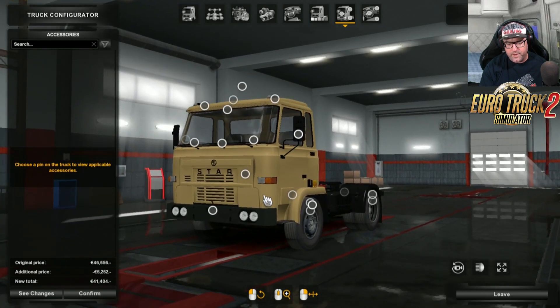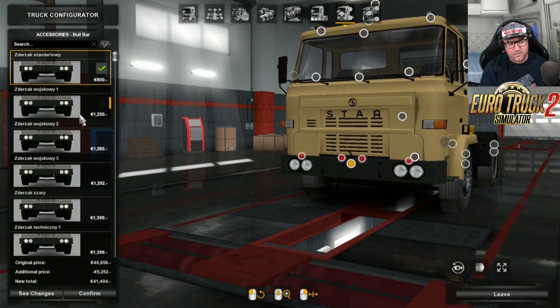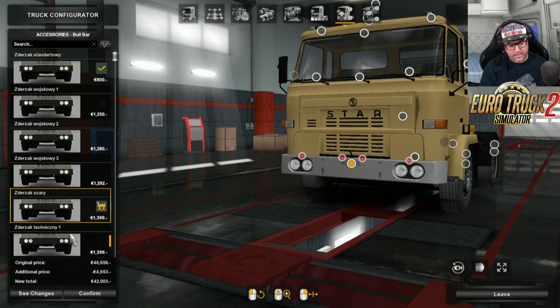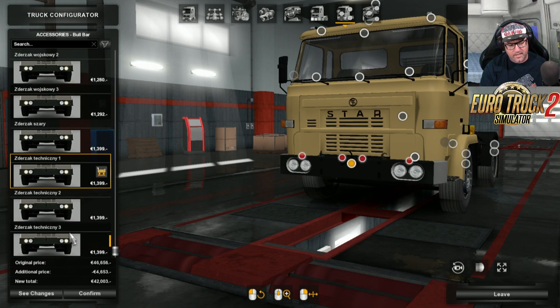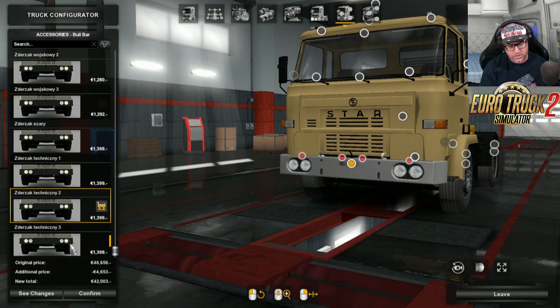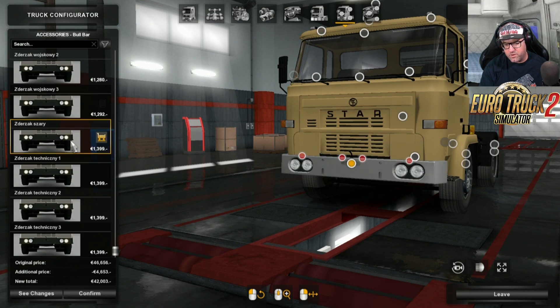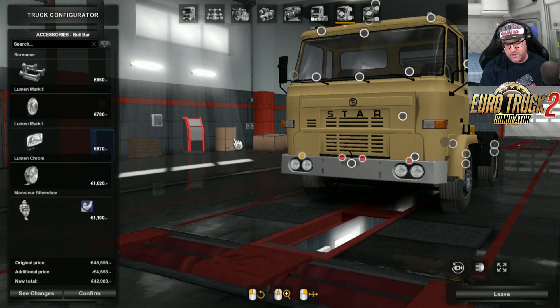It comes with a few accessories - not overly exciting, but it does come with a few. There are different bumpers and some interesting ones. Then there are a few more that you can choose - some have hooks on it. It all depends on what you like. I like that one there and I'm going to add a couple of spotlights on there and a couple more as well.